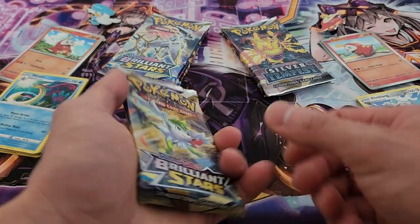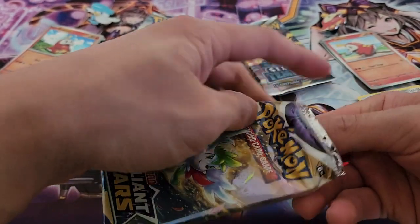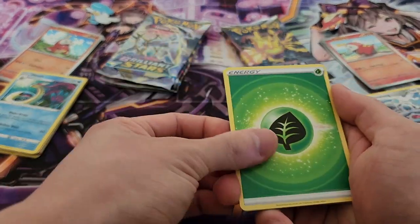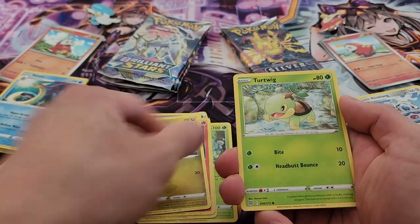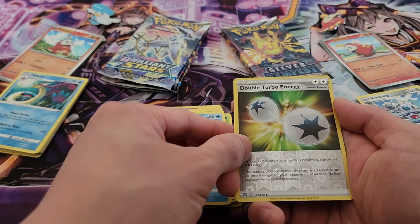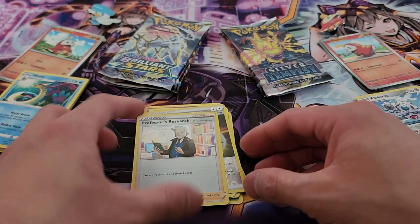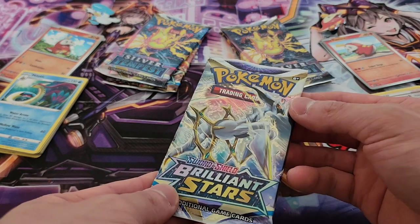Moving to Brilliant Stars on the Fuecoco side. Here's the code card for you guys. We have Grotle, Prinplup, Monferno, Chimchar, Gible, Turtwig, Trapinch, Piplup, a Double Turbo Energy as a reverse holo — very nice — and a Professor's Research holo. This is Professor Rowan. Professor's Research is quite a staple in games, so I'll definitely take that. Very nice.